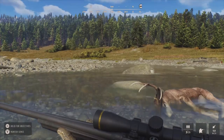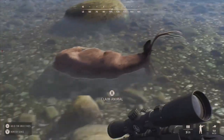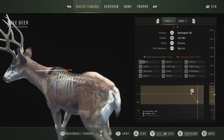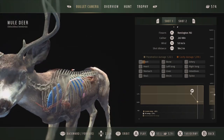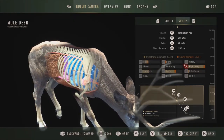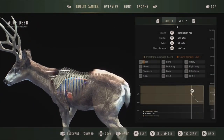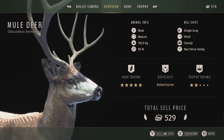Getting trophy shots is something I've always wanted in Call of the Wild - like in The Hunter Classic where you can stand behind your trophy and position it however you want. Let's pick this guy up. We got him high on the first shot - just got the flesh and barely penetrated. The second shot got the right lung, liver, and stomach. Really a nice mule deer. Trophy rating of two, adventure difficulty, and hunt rating was five stars. Genetics are 50%.